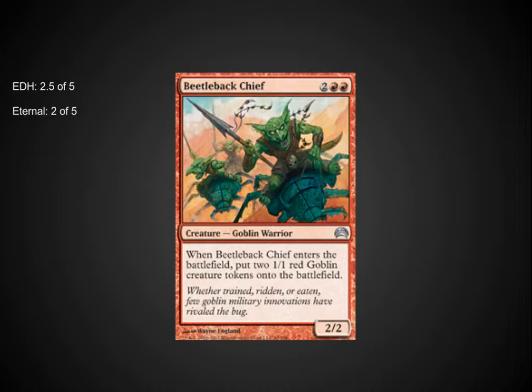Also remember, the uncommons in this set are printed as a 2-of, so if you need a playset you only have to pick up two of the decks, or you can easily trade off the other cards in the decks for your other two copies.